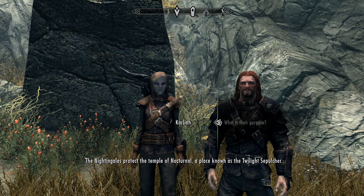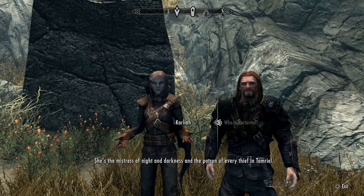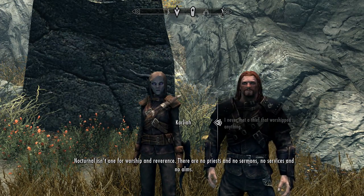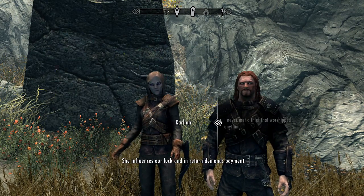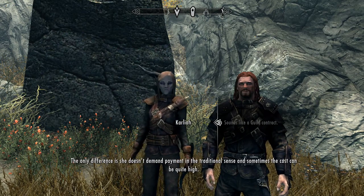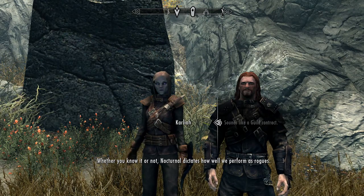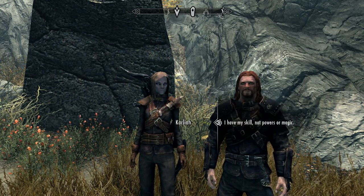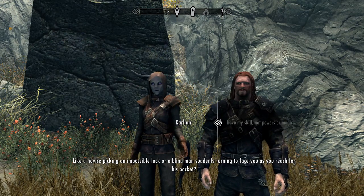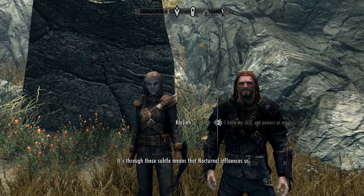The Nightingale trinity is usually selected from the ranks of the guild, although its existence is a closely guarded secret. The Nightingales protect the temple of Nocturnal, a place known as the Twilight Sepulchre. Nocturnal is the mistress of night and darkness and the patron of every thief in Tamriel. There are no priests, no sermons, no services — she influences our luck, and in return demands payment.